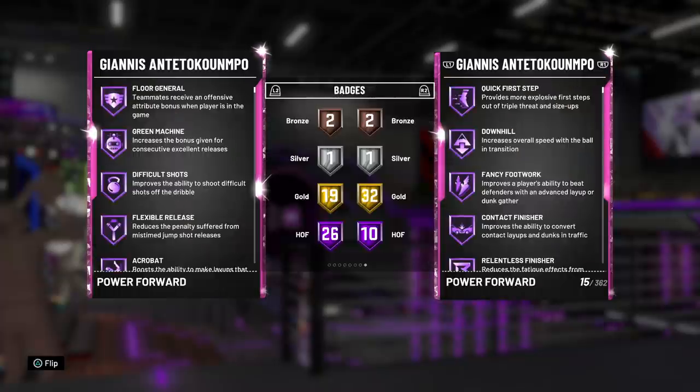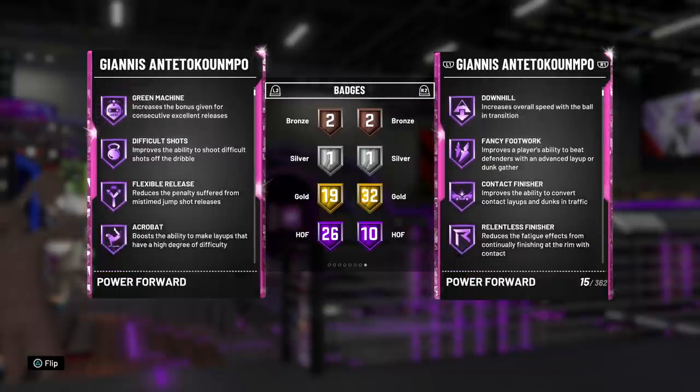My favorite thing about this Giannis is probably the speed upgrade — now a 97, and a 93 speed with ball is what goes really crazy. He's also got a 96 lateral quickness that is upgraded from the pink diamond. So on paper, the stats — it's not really the craziest upgrade. I'd say the biggest ones are probably the three-pointer and the shooting, maybe even the free throw as well. But the huge difference between these two Giannis cards is going to be the Hall of Fame badges. Take a look at this — 26 Hall of Fame badges on the new Giannis versus 10 Hall of Fame badges on the old Giannis. And the Hall of Fame badges are no joke either.